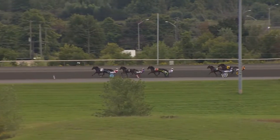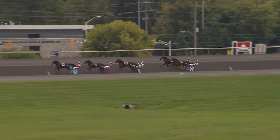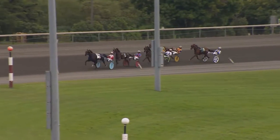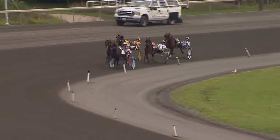They're going towards three quarters. Length and a half the advantage for Shadow Sioux. Manhattan Knight has been getting a nice trip. Farm Girl Tough is right there third. Passport Hanover moves into fourth as Three Chips also inches in closer. So they're tightly grouped here as they race past three quarters in 1:28 flat.